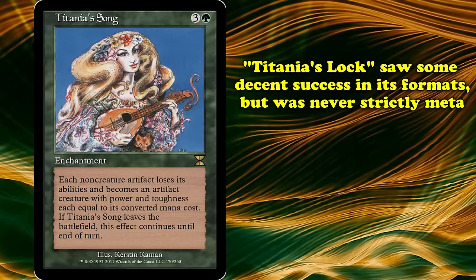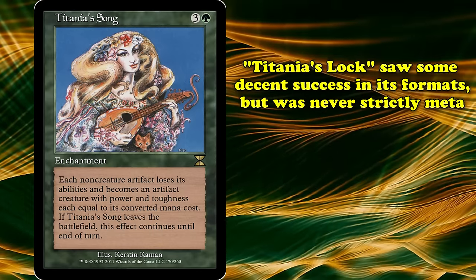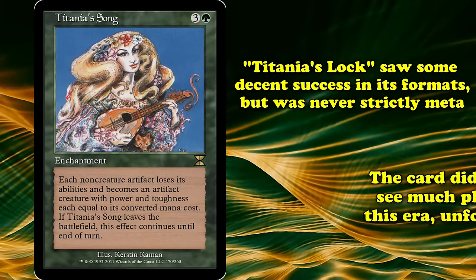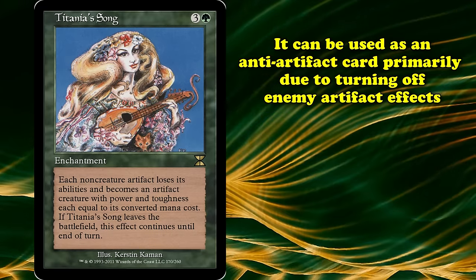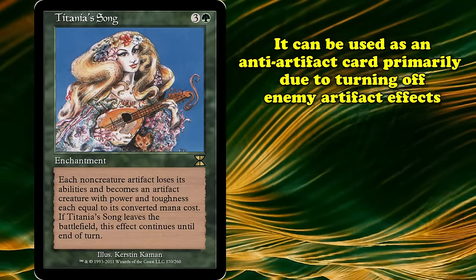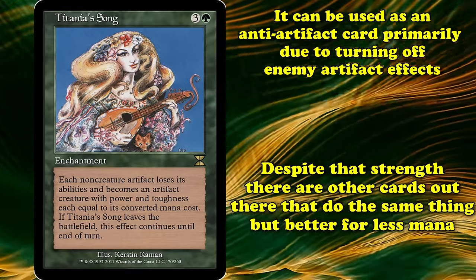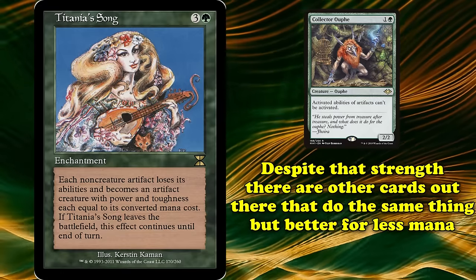Titania's lock saw some success in standard format, never rising to full-on prominence but certainly functioning as part of the classic environment. The card never really found a home after this. While it can be used as an anti-artifact card since it does turn off the abilities of your opponent's artifacts, there are several cards out there which hurt artifact decks just as much, if not more, for far less mana investment.